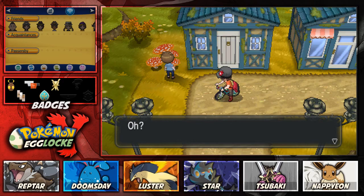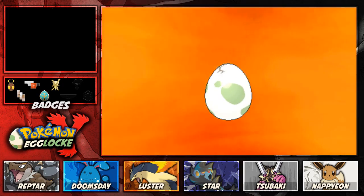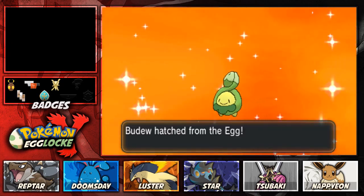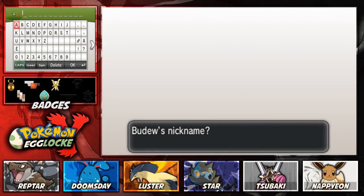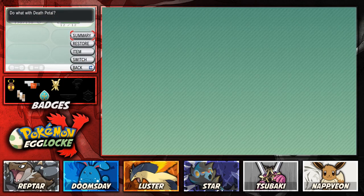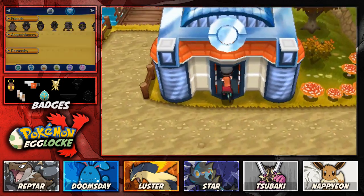I got it all set up, used the hatching power, and it hatched within one cycle - that's fun. The Pokemon is a... Budew! Exactly what I was sort of predicting and hoping for. The nickname is going to be Death Petal, because Roserade is an absolute beast. Death Petal it is. Nice female Budew - let's check it out. Poison Point, Absorb, Giga Drain, Extrasensory - not even bad. It's a modest nature too. Sweet! We'll pop it in the PC.